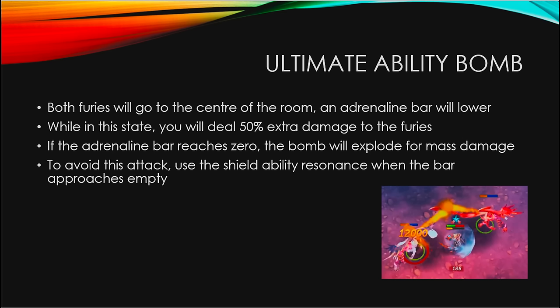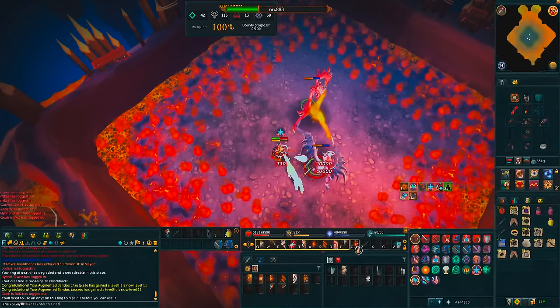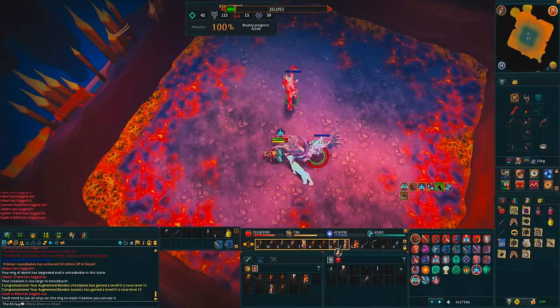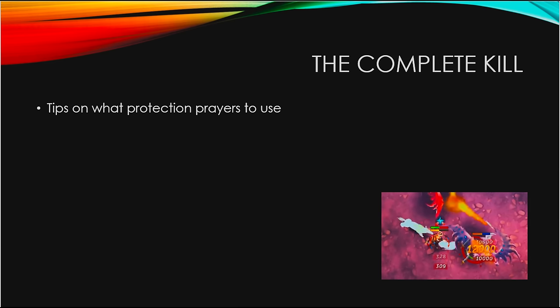The ultimate ability bomb is the most important attack — it determines your kill speed. Both furies move to the center of the room and an adrenaline bar begins lowering. While in this state you deal 50% extra damage. If the bar reaches zero and you haven't killed them, you must quickly equip your shield and use the Resonance ability to absorb the hit. If you fail to do so, you'll take 3,000 to 7,000 damage. This is the time to activate Berserk, combining it with the 50% damage bonus for massive hits.